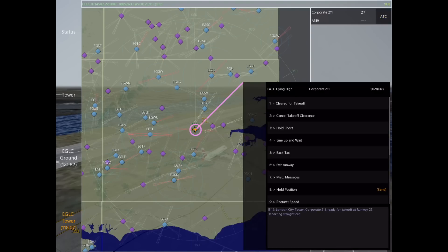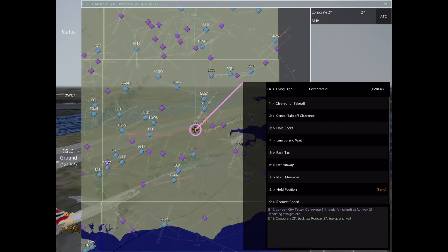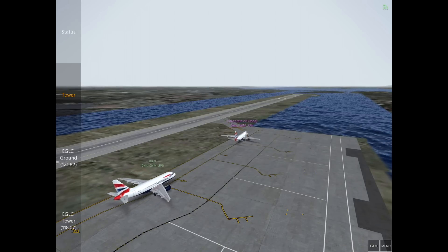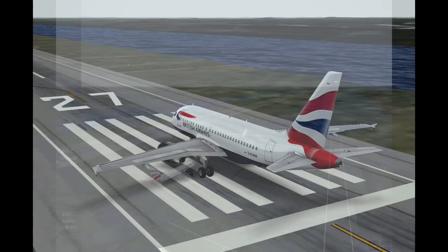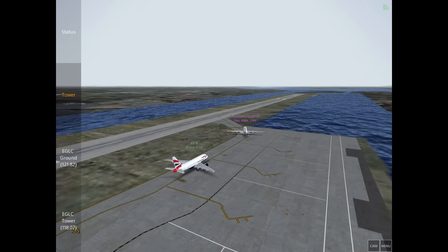First let's find the command. We'll select Corporate 211, number 5, then select runway 27 and line up and wait. The reason we want Corporate 211 to line up and wait is because we have two other aircraft we can also back taxi behind them. Line up and wait simply means they'll position themselves on the runway and prepare for an imminent departure.